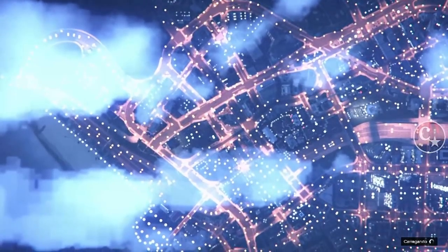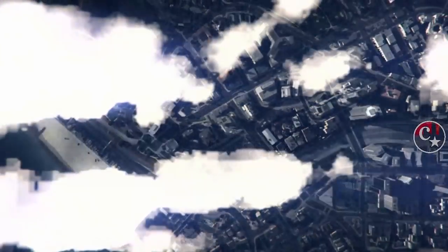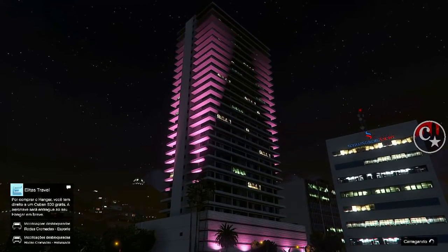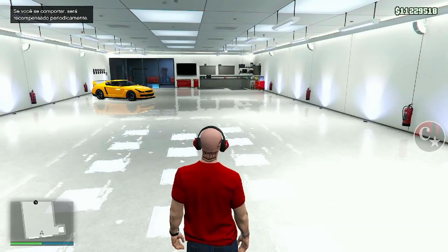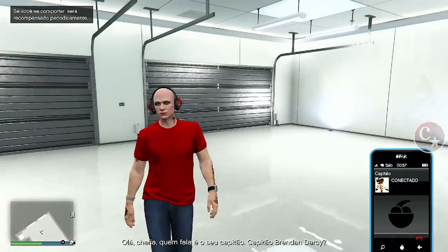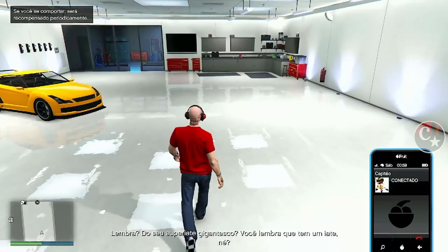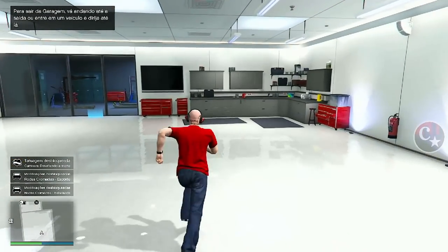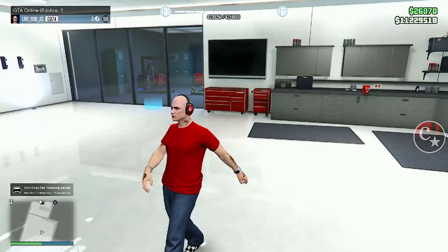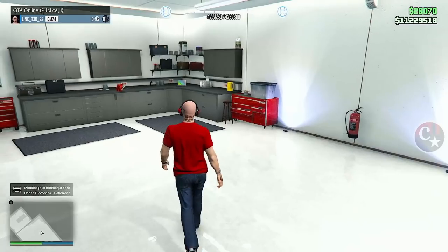A gente aguarda um tempinho aqui porque vai cair obrigatoriamente numa sessão pública. Por isso deixei a restauração em uma garagem para não correr risco. A gente aparece dessa forma — olha só que insano, um bug de travesti com sapatinho bugado. É nesta hora que temos que ter cuidado — apareci numa sessão pública sozinho.